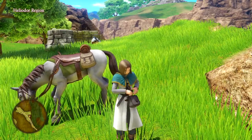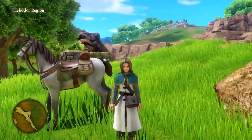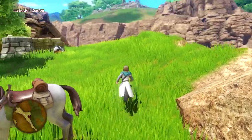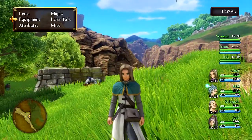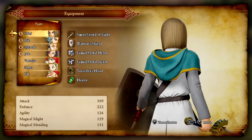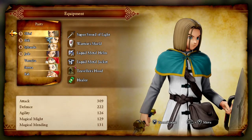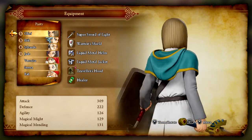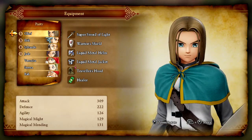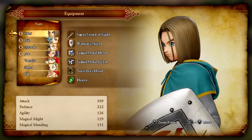Hey guys, welcome back to another video. Today I'm going to be doing another mod showcase — this time a mod inspired by Sato Kazuma from the anime KonoSuba. What we have here is a costume with a white tunic with gray sleeves, and a traveler's hood colored green with a yellow outline, similar to how Kazuma dresses in the anime. I thought this would be a cool mod, so I had a modder over at Nexus Mods — I requested this from him and he really delivered.